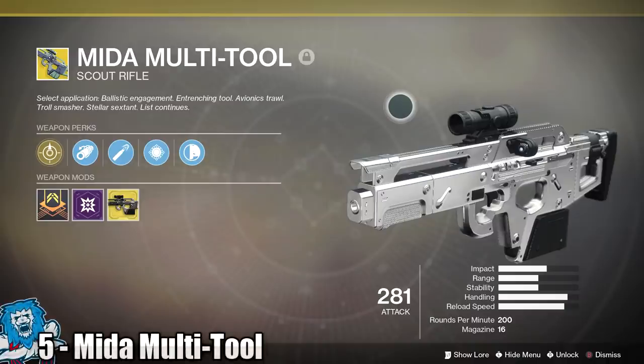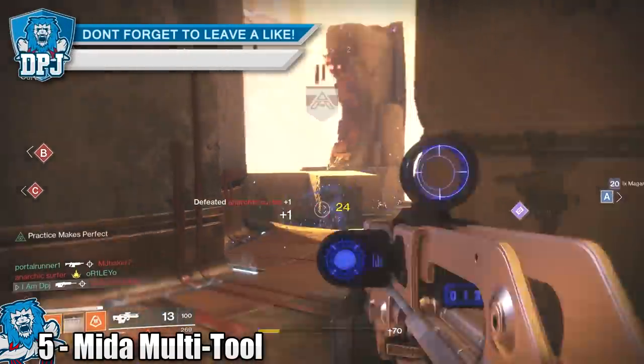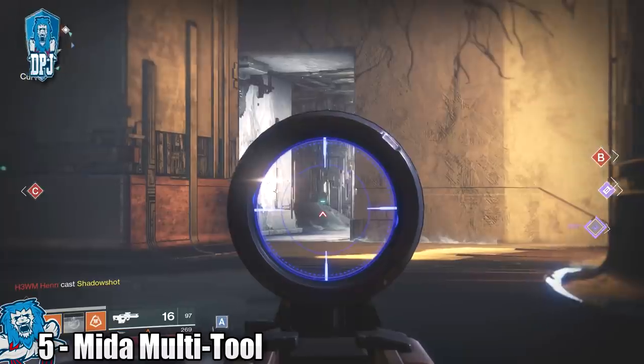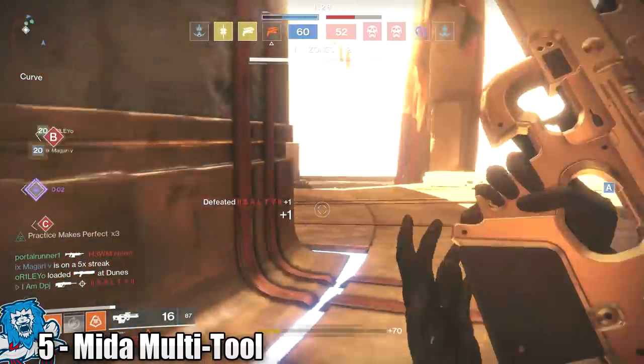In at number 5 we have the Mida Multi-Tool, which you've definitely heard of. This exotic scout, which returned from Destiny 1, has been sending a lot of PvP players crazy with how good this thing is. A lot of the maps suit scout rifles due to the long line-of-sight points on many maps in the game, and a weapon like the Mida Multi-Tool is more or less unbeatable at range unless you come up against someone else using it.